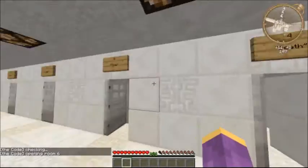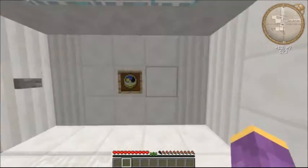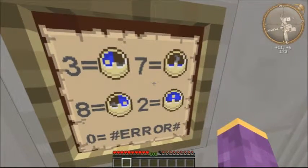Seven, two, eight, five, seven. Let's try that — seven, two, eight, five, seven. Clear my inventory very quick. There we go. Opening room six!